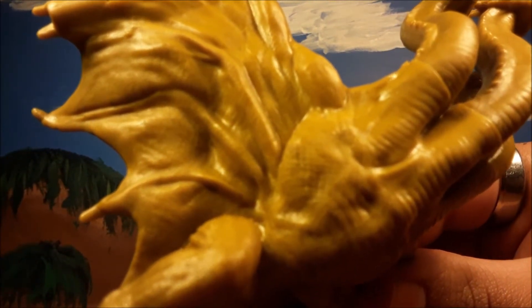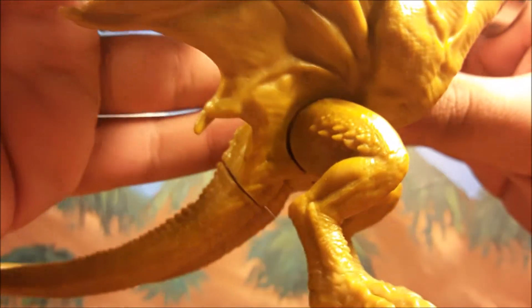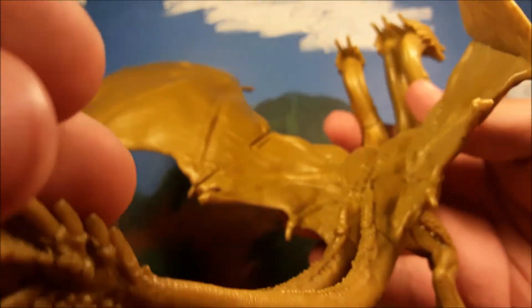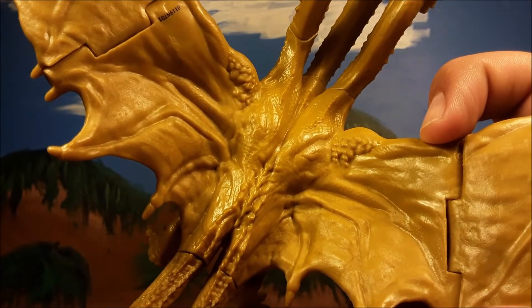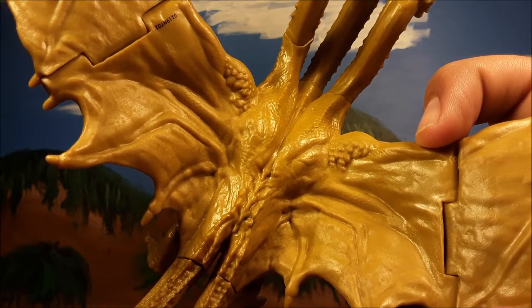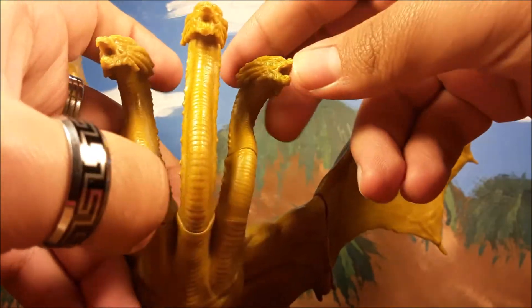The wings have surprisingly nice detail compared to the rest of the body. There are certain details about the body that are very, very subtle. When you get to the feet, legs, and tail, the detail is more prominent. The back, in my opinion, has the best detail. This does not give me enough reason to do a whole black paint base coat, because there's not enough detail for dry brushing afterwards.